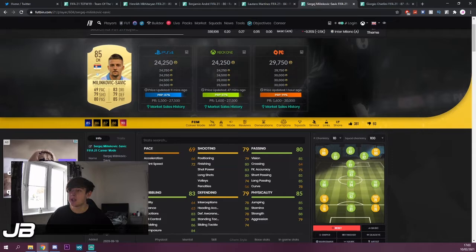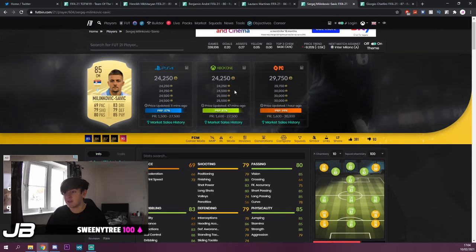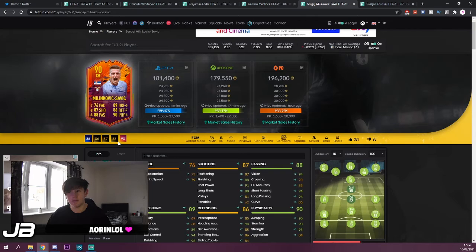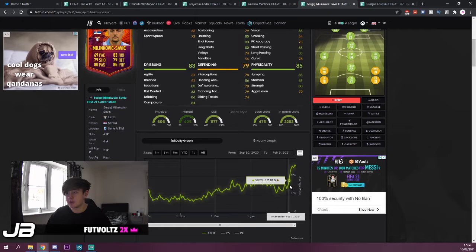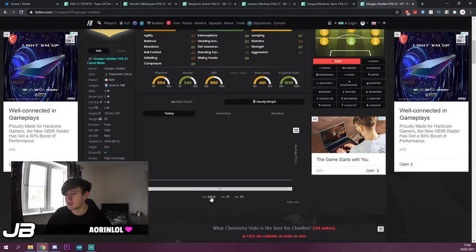Same with Milinkovic-Savic — an 85-rated card at 24,000 coins. On Wednesday he was 17,000 coins, so he's gone up 7k. The initial cost is higher but technically there's more profit in it, and he did get as high as 26k which was nearly extinct. So if you get out at the right time on these cards you're going to be making bank.